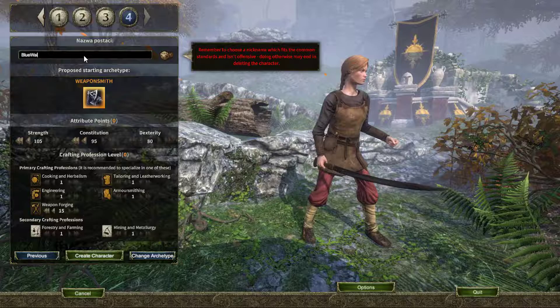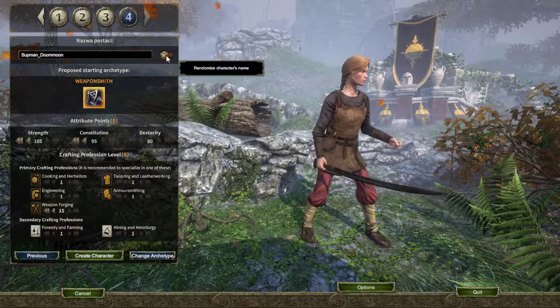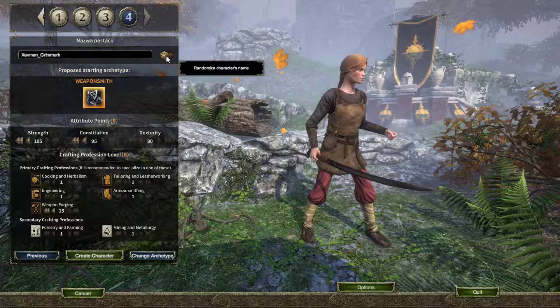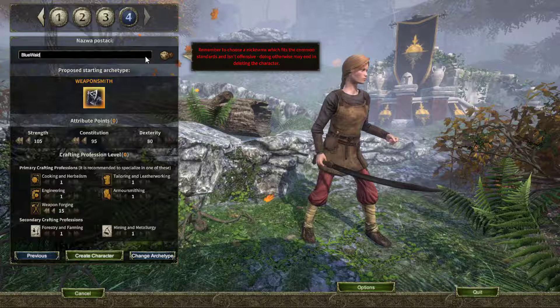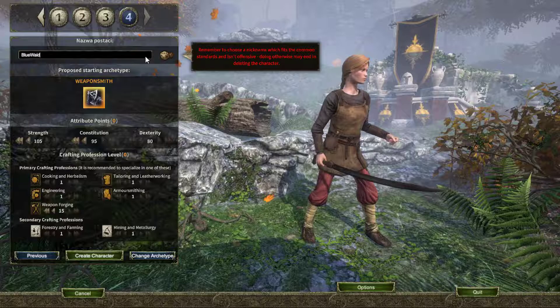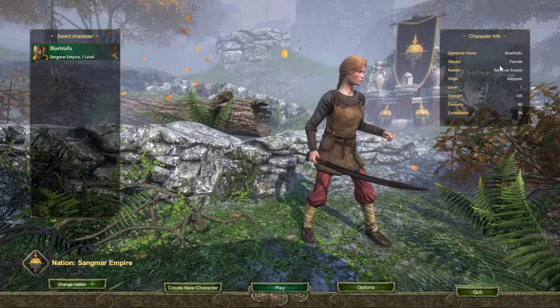The name - let me check some random names first. Wow - some crazy names: Fat Pit, Seven Grimrack. I'll go with Blue Waifu. Actually - Sangar. Sangar Empire, Sagma, level one - strength, dexterity, constitution. Okay, play.